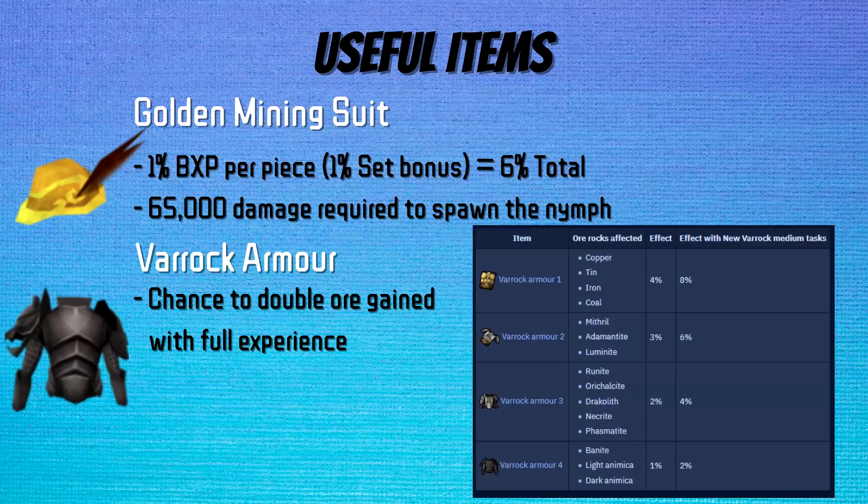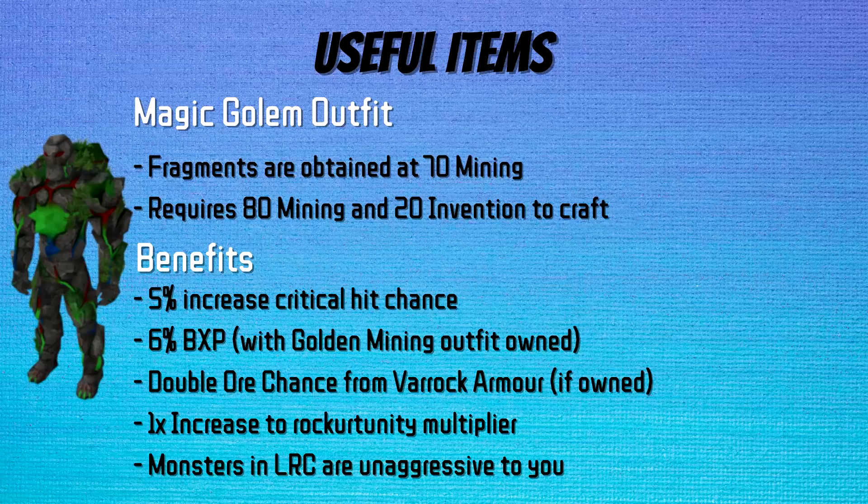Completing the new Varric Task Set doubles the activation chance. If you own both the Varric Armor and the Golden Mining Suit, you can wear the Golden Mining Top and it will still provide both effects. The Magic Golem Outfit is the elite skilling outfit that can be won on Treasure Hunter or obtained in-game by mining. Each outfit piece costs 3,600 fragments to make, and you start gaining fragments at level 70 mining. Once you're level 80 mining, you're able to craft those pieces. There are 15 pieces in total.